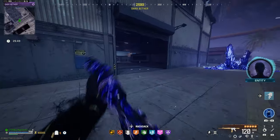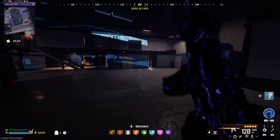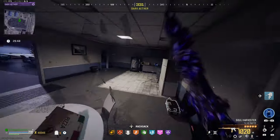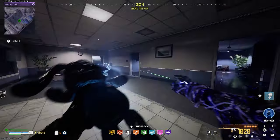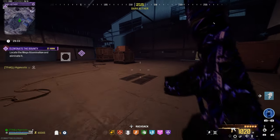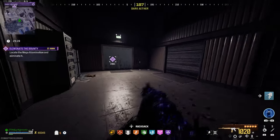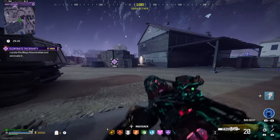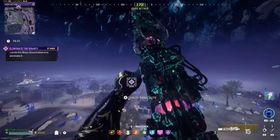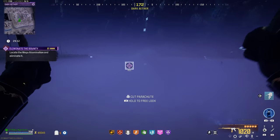Once you spawn in, just turn around and run into this warehouse building back here — this is where you find the first contract. Just quickly climb this container, go through this glass, pick up the contract, and we got a mega abomination as our target. Now in the elder dark ether, the most common target is the mega abomination, but you can also get others. For the normal dark ether, megas are fairly uncommon.